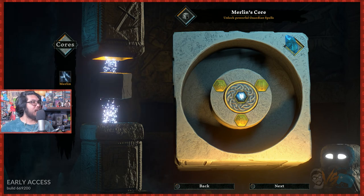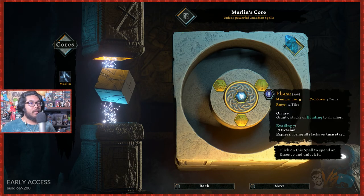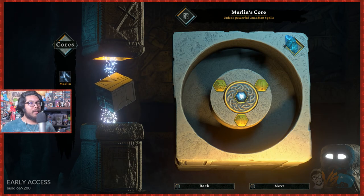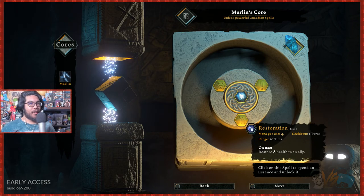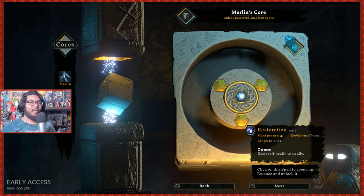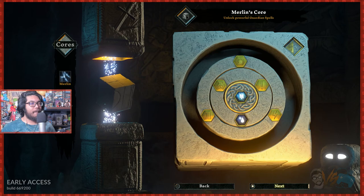Merlin's core — I guess this is like your starting loadout in a roguelike. Unlock powerful guardian spells. Essences are shards of Merlin's power to unlock spells. Current essence is 1. Spend an essence to unlock — so these are probably permanent upgrades. We get this passive: when casting a spell, no attacks can miss for the remainder of the turn. There's also restoration, evading stacks, and a teleport. Let's play it basic and get a restoration spell. There goes my essence.